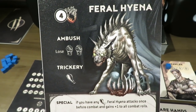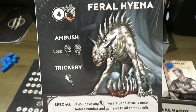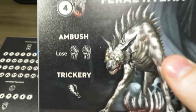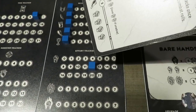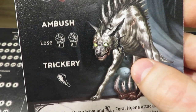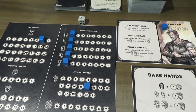We've scouted ahead and found a feral hyena — four health on this guy. The ambush here says we would lose some effort; if the time tracker in the preparation stage hits zero when this thing first comes at us, it is going to take away two effort from our effort tracker. And remember, that's a lose condition. He also has trickery, which is nasty in that he's going to basically steal some of our food from us.